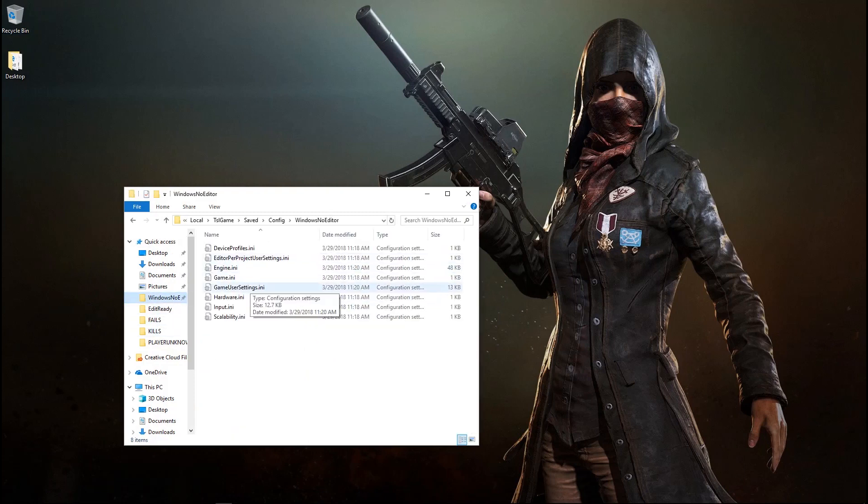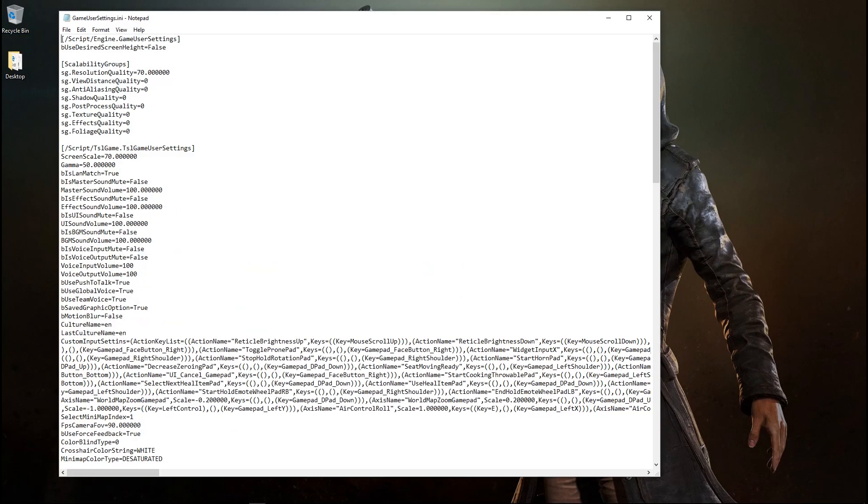My computer is a laptop with some decent cooling, a 2 gig dedicated card running an Nvidia right next to my Intel. What we need to do is drop our screen scale. You could see that we got a 10 frames per second gain earlier when we changed our screen scale to 70 — that increases about 10 frames a second.